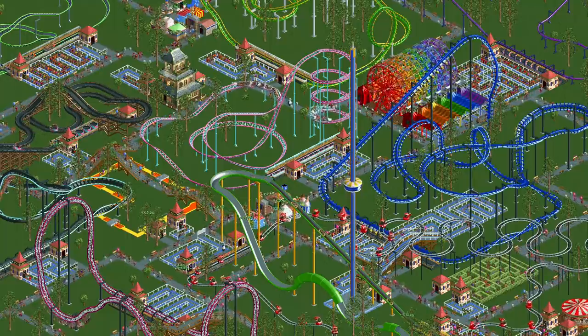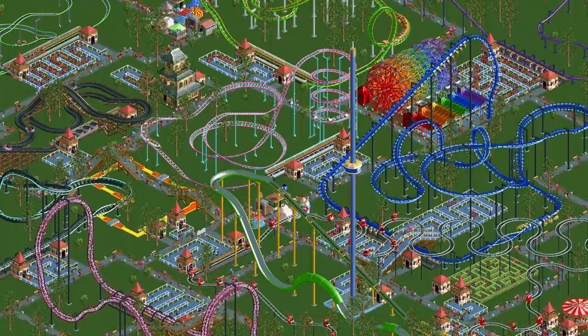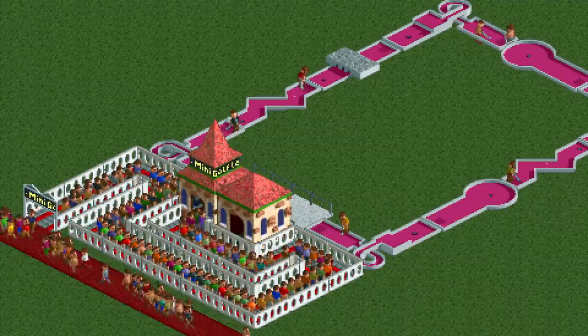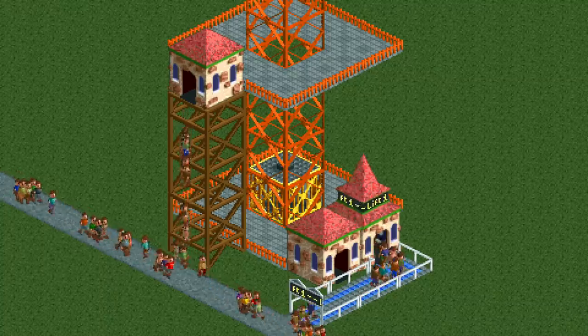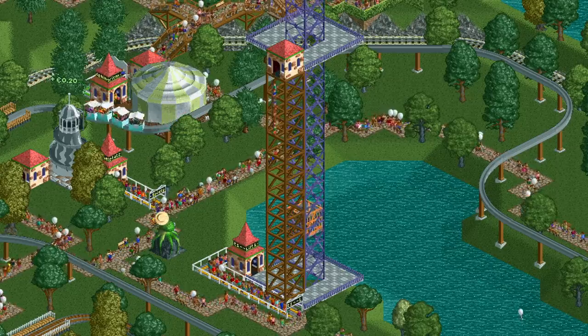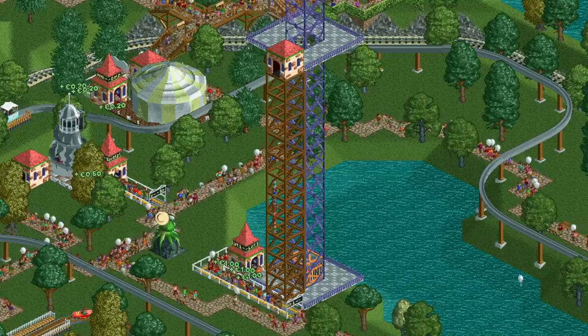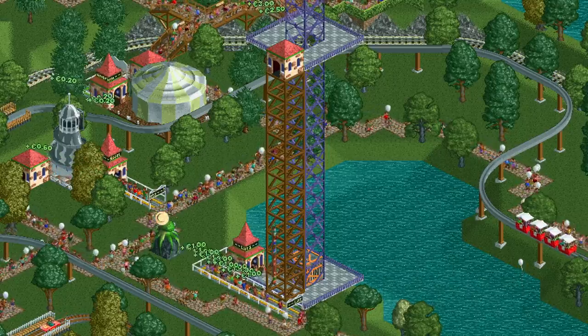There are four other ride types that cannot break down: the crooked house and its variants, the mini golf, the boat hire, and for some reason the lift. This means that yes, you can totally drop your guests down from the upper station platform of your lift.